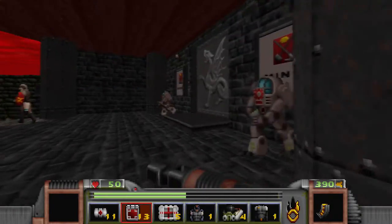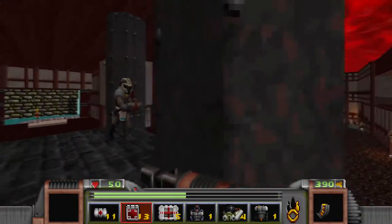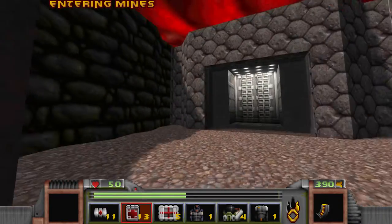Hey guys, it's VNL. Welcome back to Strife. In the last part, we headed off to the catacombs - lots of maze crawling - and then we blew up the dude with the spectre. And in this part, we're heading off to the mines. We got a keycard in the last part, so that means we can head in.